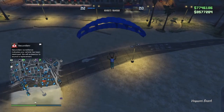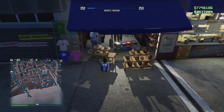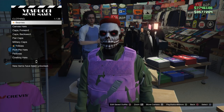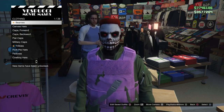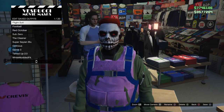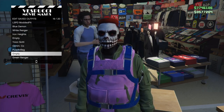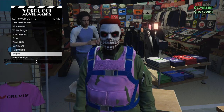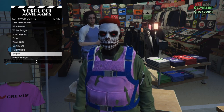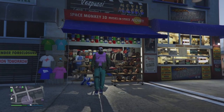To save the outfit, get a buzzard and fly up to the mask shop. Spam right d-pad while you still have the parachute bag on — that should get you inside. Press square to save the outfit; the duffel bag will disappear but don't worry, just save it with any appropriate name and back out. The parachute bag will come off, but open the interaction menu, go to style, select that outfit, and the duffel bag will reappear. That's how you get and keep the white duffel bag.